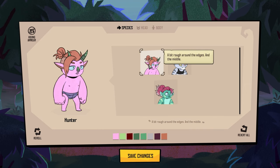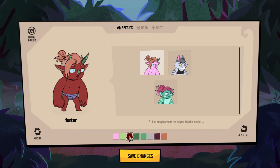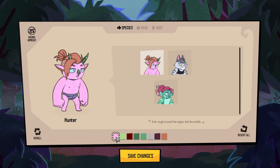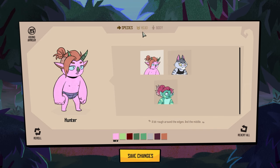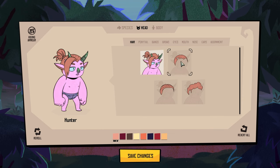Now they each have a little bit of flavor text. This one says 'a bit rough around the edges and the middle.' Your first choice is the skin tone. Very interesting colors to choose from here. It's kind of exciting because you get to distinguish yourself quite greatly with this single choice. For the purposes of the video, we'll go with the default color, the first one they give us. Then we'll move on to the head options — there's actually quite a lot here, done in a modular fashion, which I personally like.